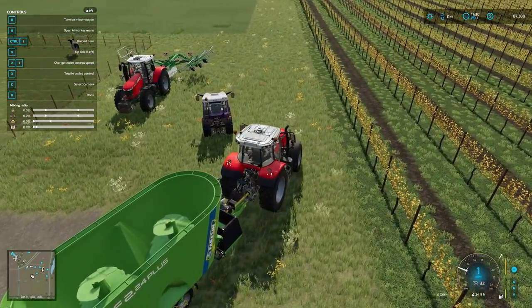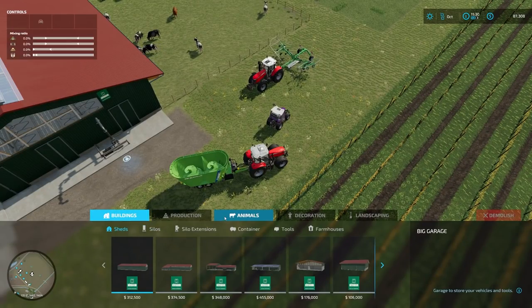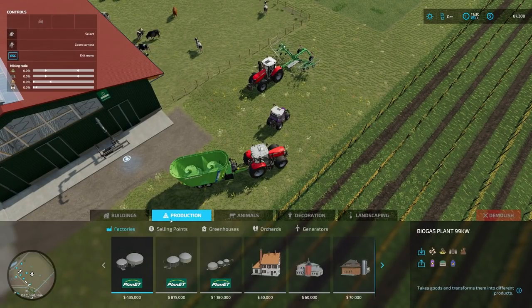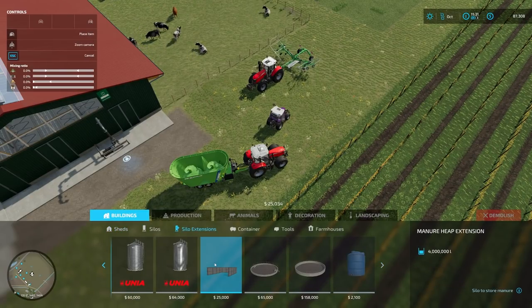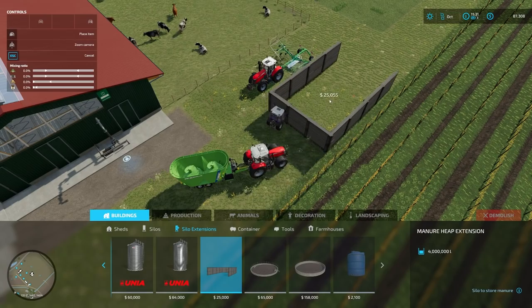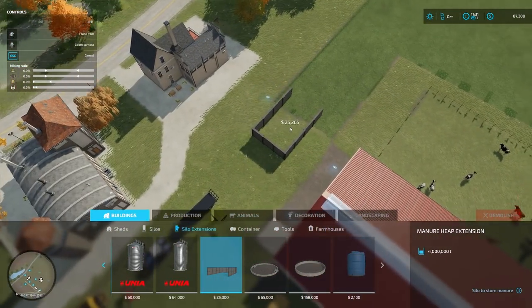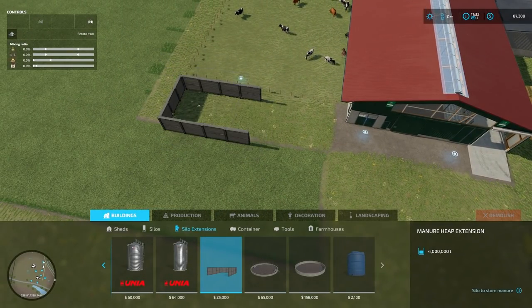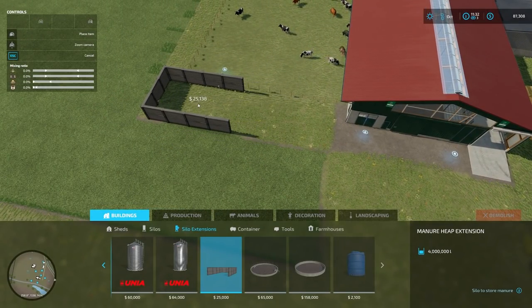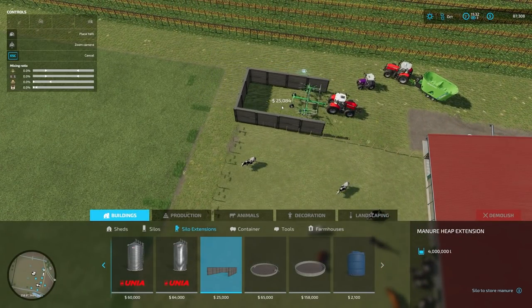I noticed in our animals section — animals, pig, sheep, others — no production, not in buildings. Do I need to build a manure heap in order to get actual manure? I'm so used to the old school way. Maybe put some poop over here? Let me know in the comment section down below — I am unaware.